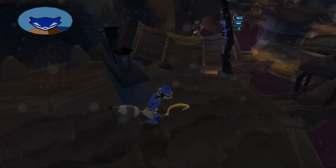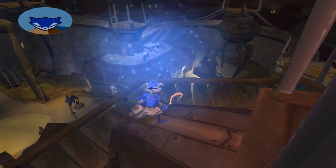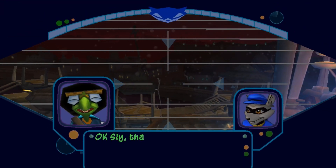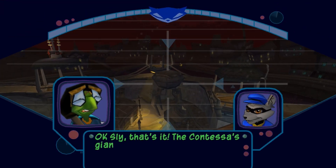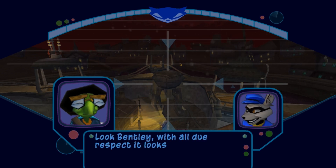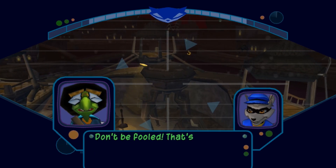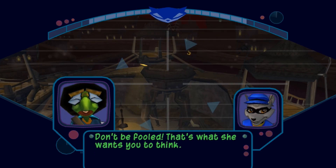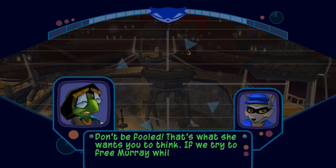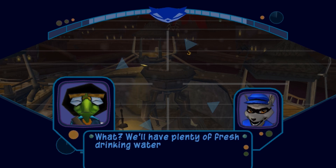Dude. Give me just one second. I need to get back in there. Okay, here we go. What do we got? Okay, Sly. That's it. The Contessa's giant attack robot. Look, Bentley. With all due respect, it looks an awful lot like a water tower. Don't be fooled. That's what she wants you to think. If we try to free Murray while that thing is operational... we'll have plenty of fresh drinking water?